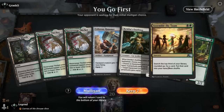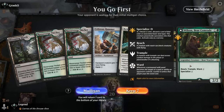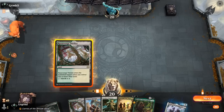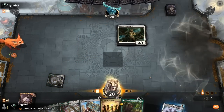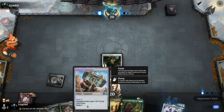We're on the play with a pretty decent hand — Outfitter discounting Hammer and even a trampler to equip later. Best sequencing is probably Outfitter on turn one so we can potentially equip it next turn and hit for ten. The only downside is a potential Thoughtseize taking away the Hammer.